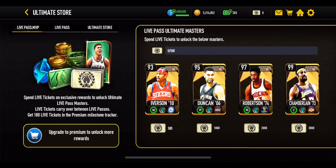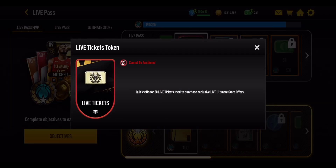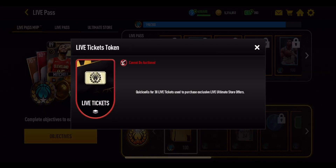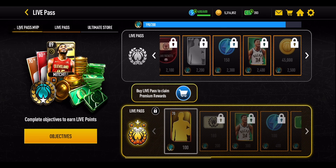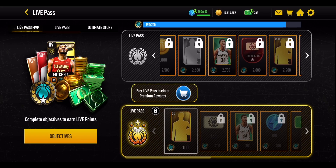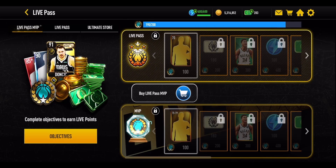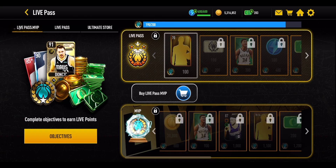For live tickets, there are several ways to get them. The standard Live Pass gives 30 live ticket tokens in batches — at 200 points, 700 points, 1,400 points, 2,100 points, and 2,800 points — totaling 150 live tickets from the standard pass alone. The Premium Pass gives another 180 at its second milestone, and the MVP Pass similarly gives another 180 on top of the standard pass rewards.